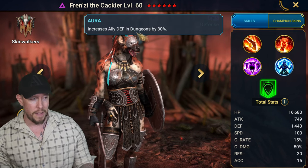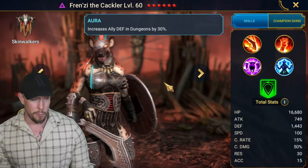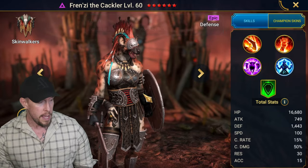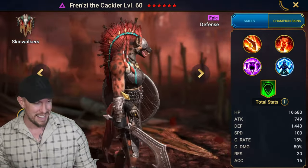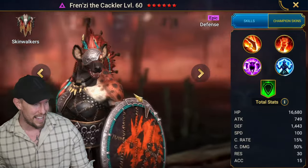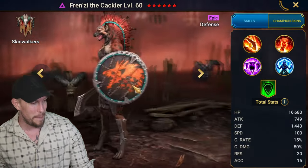She also has defense in Dungeons by 30%. That's an incredible defensive aura that really just complements the rest of the kit beautifully. Aesthetically, she looks like the Hyenas from Lion King a little bit — pretty cool aesthetics on this champion. I like her. Let's go ahead and give her a run.